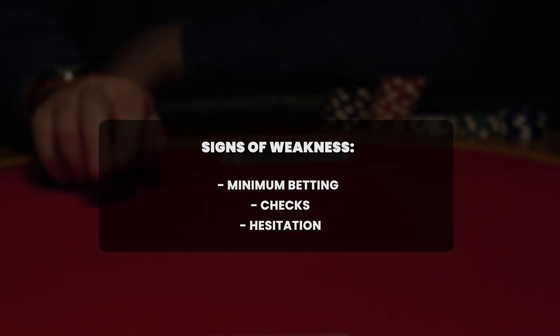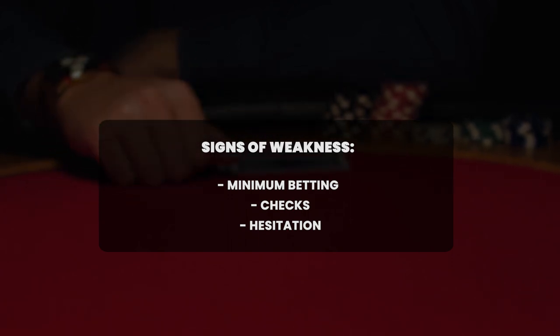Getting players to fold pre-flop increases your chances of winning a hand, as you now have fewer people who may find themselves with the winning hand after limping into the river. That said, minimum betting, checks, and limped calls also tend to signify hesitation and weakness. Playing in this way allows you to maximize the value from your made hand or give yourself another full betting round to improve your holding before committing a lot of chips.